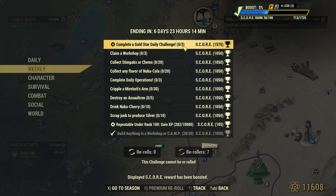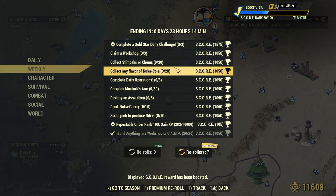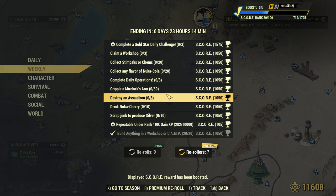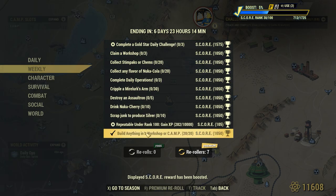Taking a look at the weekly challenges, we have: complete a gold star daily challenge three times, claim three workshops, collect 20 stimpaks or chems, collect 20 Nuka-Colas, complete three daily operations, cripple 30 mirelurk arms, destroy five assaultrons, drink 10 Nuka Cherries, scrap 10 junk to produce silver, and build anything in a workshop or camp 20 times.